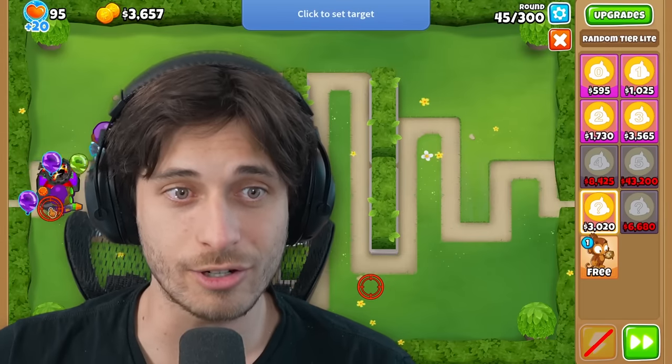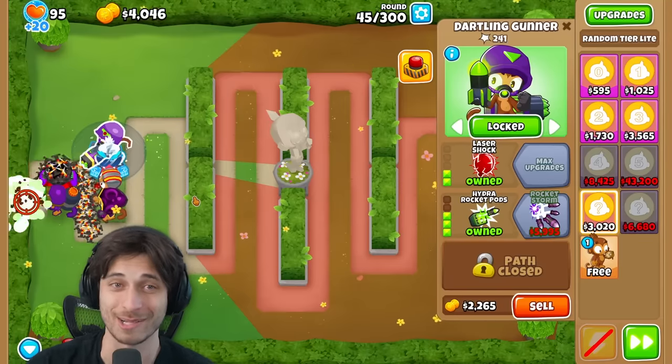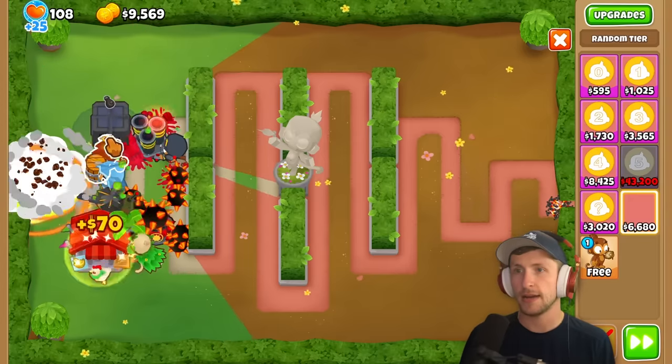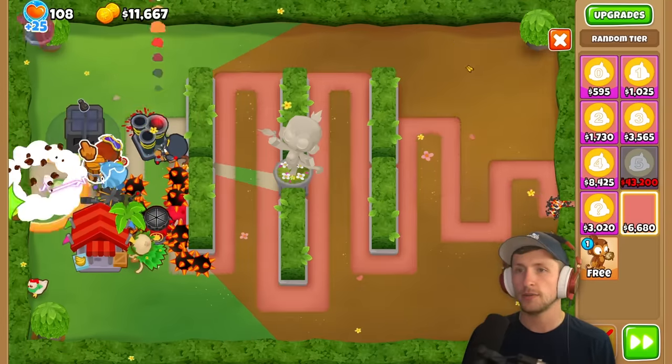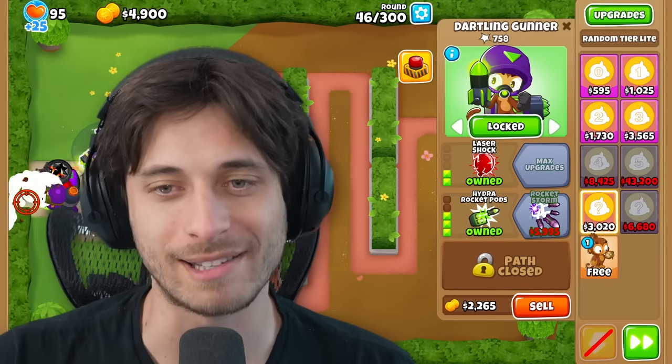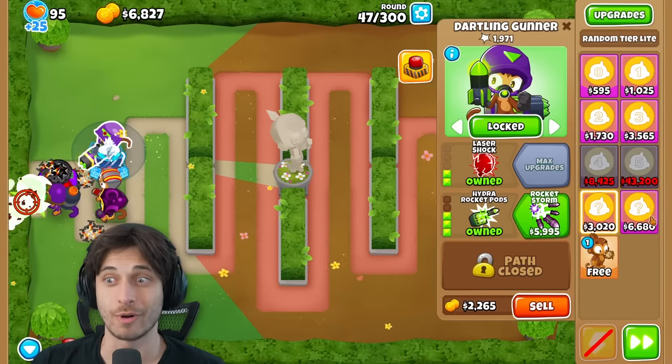Saber got Hydra Rocket Pods with Laser Shock specifically and is excited about it. The narrator considers trying to catch up in rounds but Saber says they're popping things instantly. The narrator reveals they have an Artillery Battery - Saber is impressed.